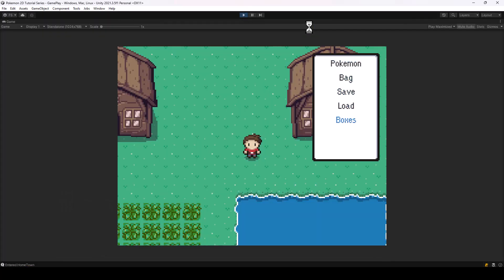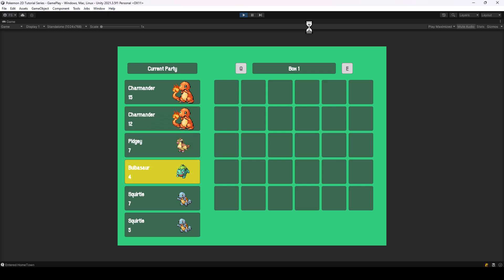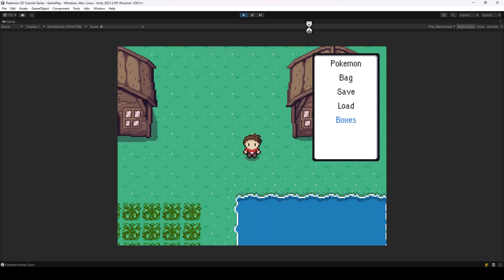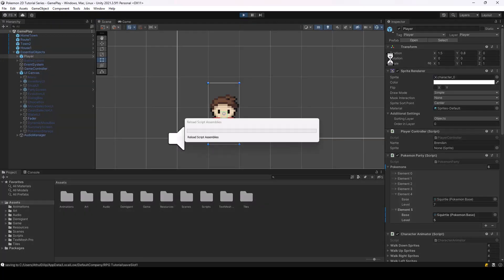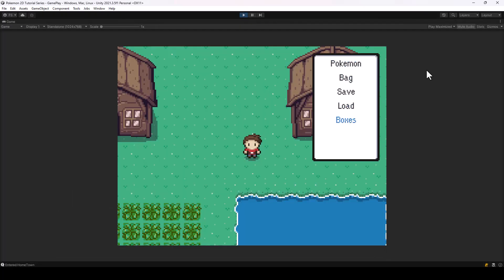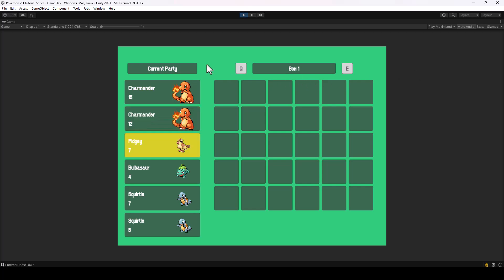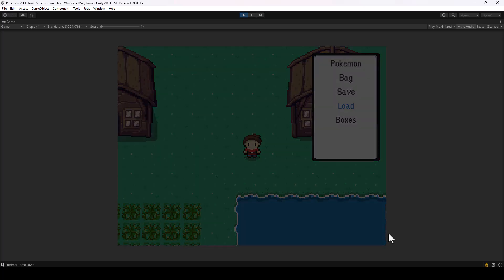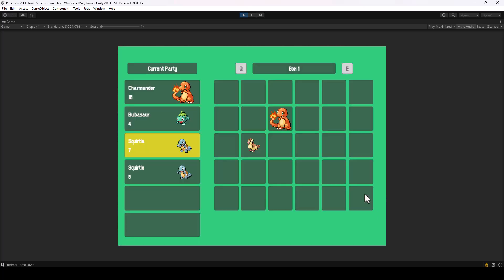I'll open up the boxes and put some pokemon in them. Now if I save, restart the game, and open up the boxes — the pokemon aren't loaded yet because we didn't load. So let's try loading and then opening the boxes. You can see the pokemon transferred into box one was loaded correctly.